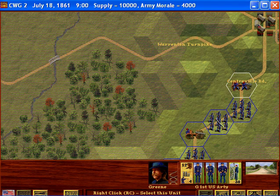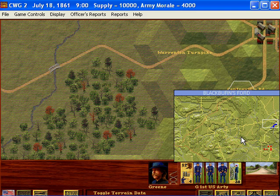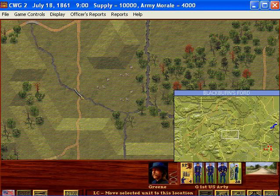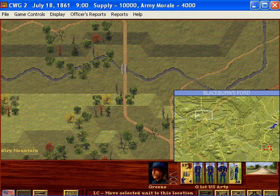This is turn one of 21. Normally this is your mini-map. This one is huge — absolutely huge — but that's because it's connected to essentially two battles. You have Blackburn's Ford here, and then in the next area you'll have Bull Run taking place around this area essentially.